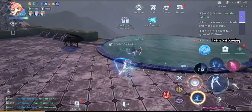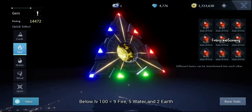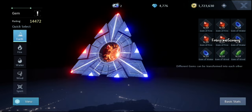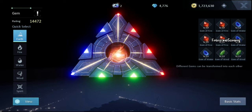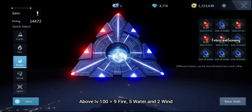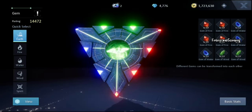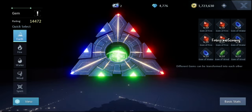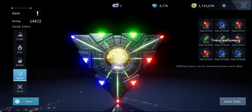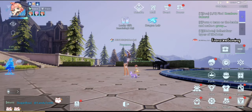For the Rapor Score, those below level 100 use nine Fire, five Water, and two Earth. Those above level 100 use nine Fire, five Water, and two Wind. The difference is Wind versus Earth: below level 100 Earth for extra defense, above level 100 Wind for extra multi-strike and a little health.